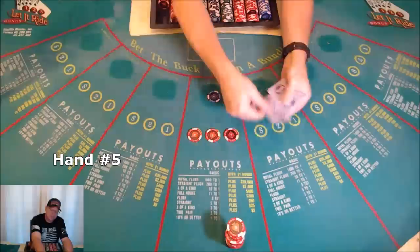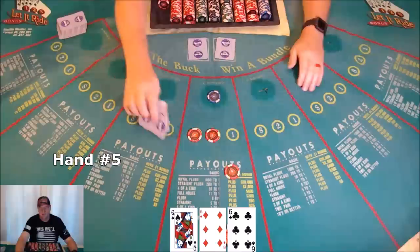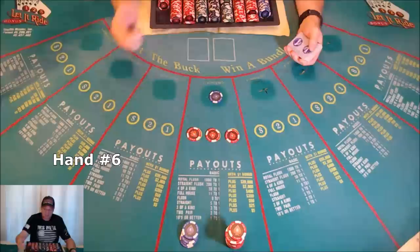Hand five: pair of sixes — not tens or better. Scrape, get the bet back. Four doesn't help. Scrape, get the second bet back. Nine revealed — nothing. That's a loser.